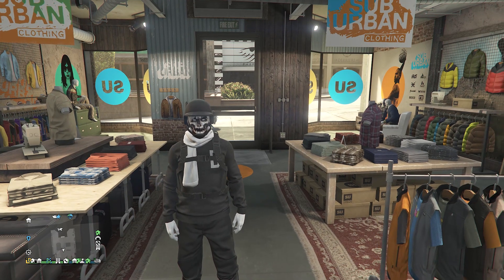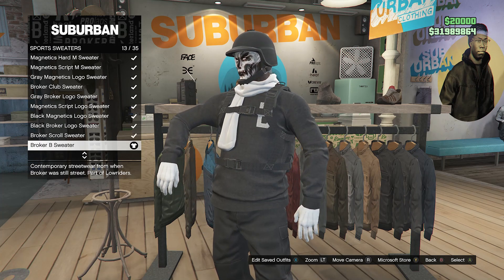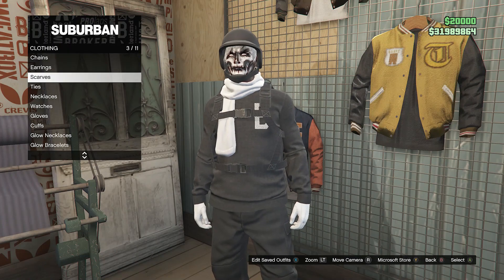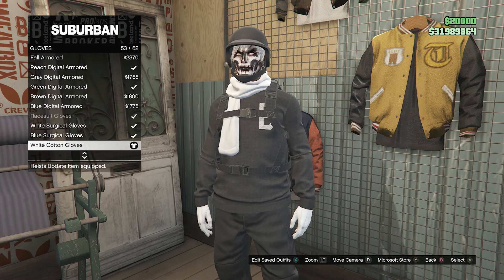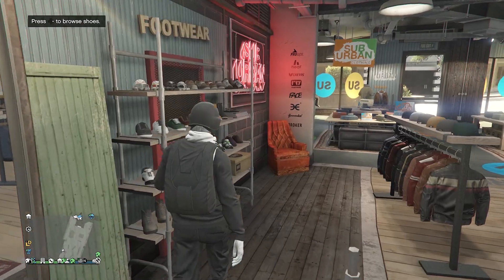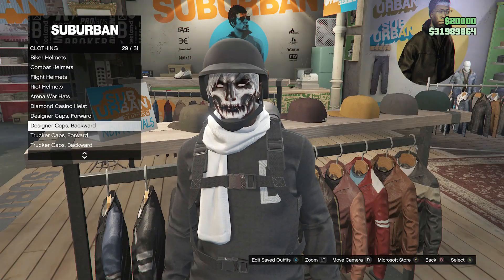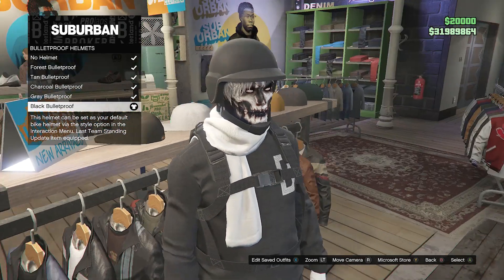When you make it to the clothing store with the black joggers outfit, go to the top section and scroll down until you find sports sweaters on slot 45, and buy and equip the Broker B sweater on slot 13. Once done, back out of your tops. Go to accessories, click on scarves on slot 3, and equip the white scarf on slot 16. Back out, go to gloves on slot 7, and equip the white cotton gloves on slot 53. Back out, walk over to shoes, go to sports shoes on slot 9, and equip the all-white sports shoes on slot 28. Then back out, walk over to hats, go to bulletproof helmets on slot 19, and equip the black bulletproof helmet on your character.